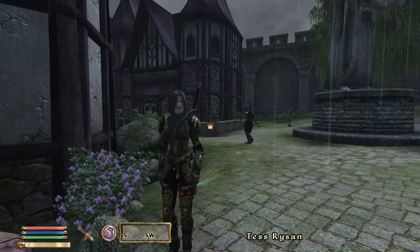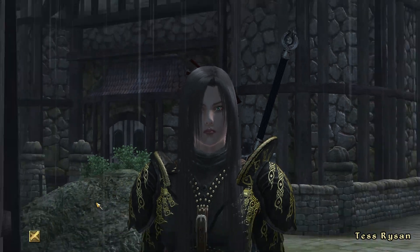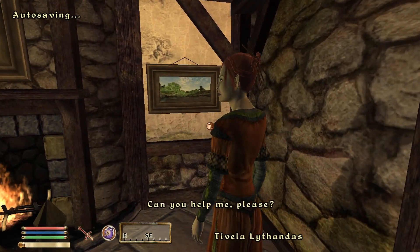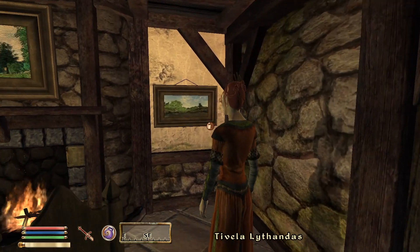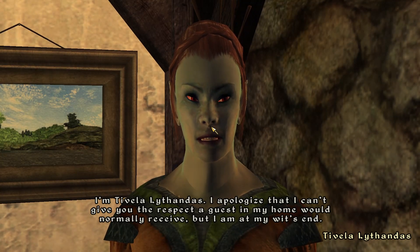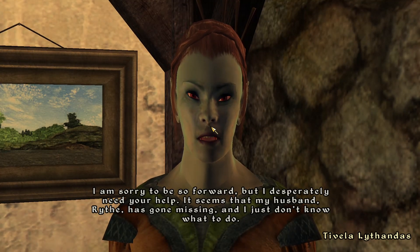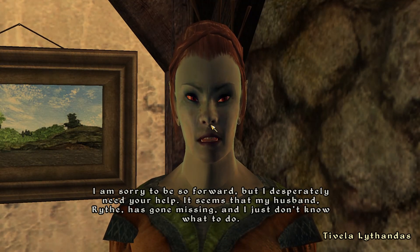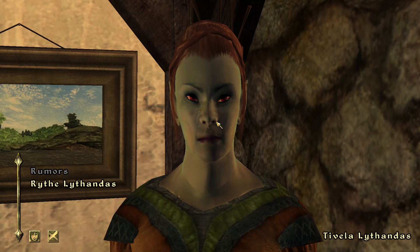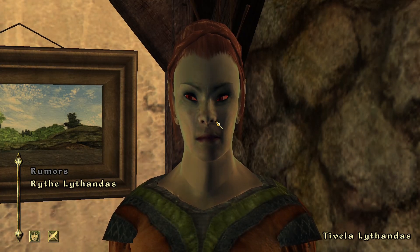Alright, so we're in the house now. I asked Tess to wait and guard the door so nobody disturbs us. We meet Tavella Lathandis, who says she's at her wit's end and desperately needs help. Her husband Rithe has gone missing. Also, just so you know, I just boosted up the game volume through the video, so I'm hoping it is louder now.